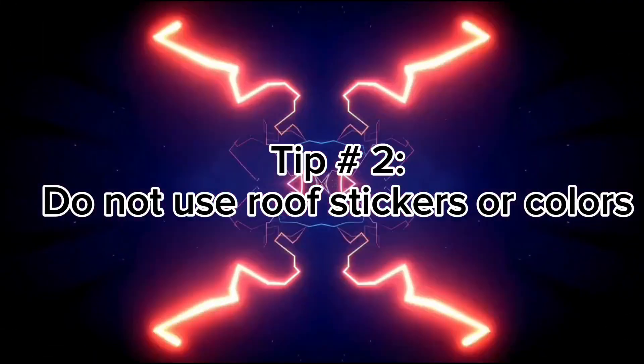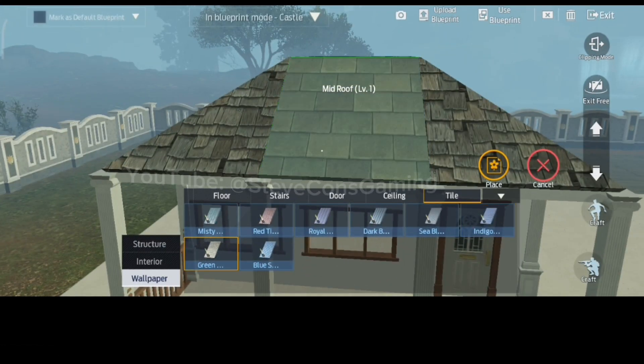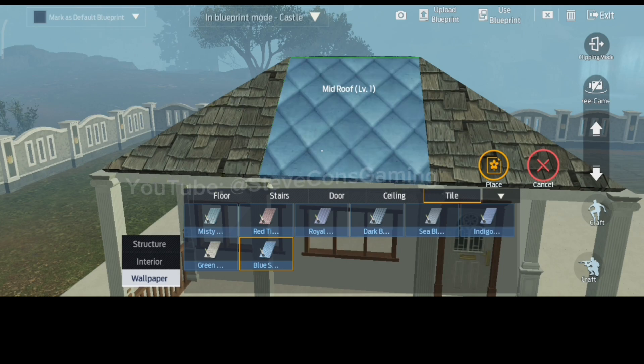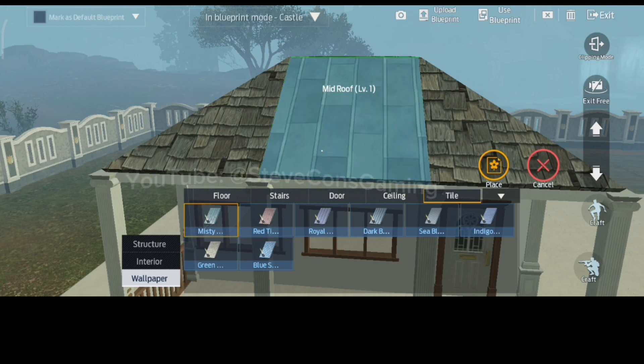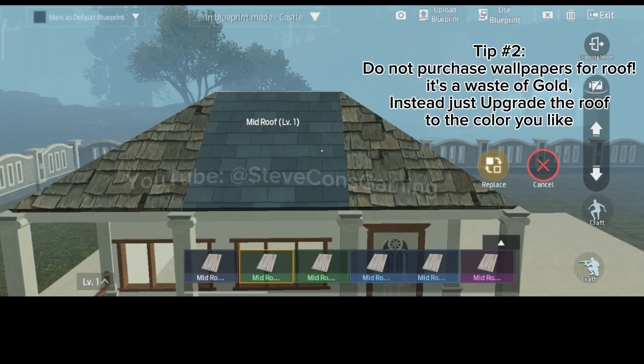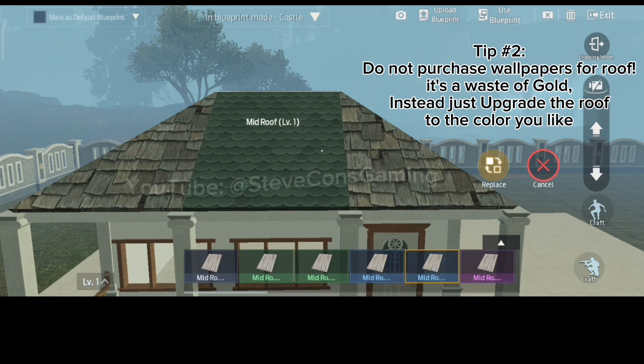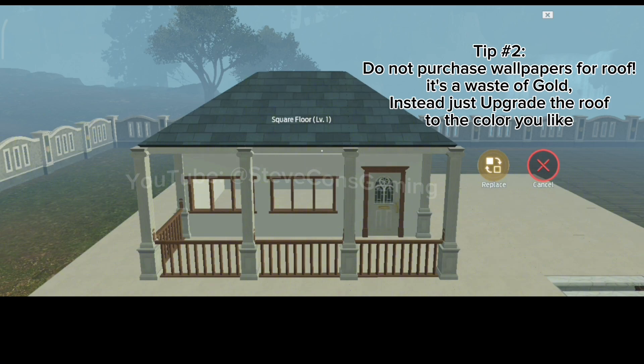Tip number two: do not use roof stickers or colors. Roof stickers, also known as tile wallpaper, will help your homestead look amazing and unique. However, it will cost you a lot of gold. So instead of using tile wallpapers, just upgrade your roof to change its color — this will save you a lot of gold.